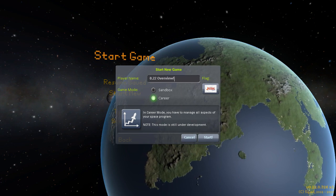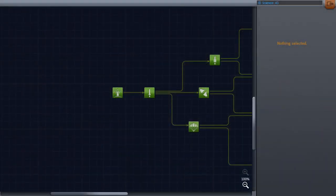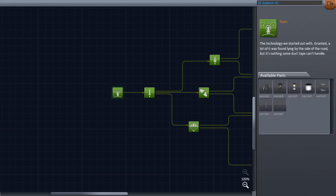Research and Development gives you direction to your game without creating any sort of linearity that would detract from the sandbox experience. The self-set goals that you've always had now give you tangible rewards for completing them.